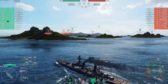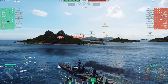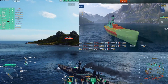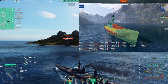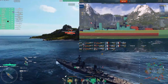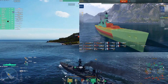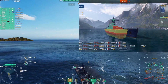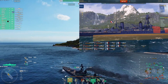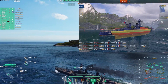For the armor and survivability, the ship has a 42,500 HP pool. The armor scheme will be shown on the top right. The ship has a 16mm bow and stern with a 30mm deck. It also has 25mm upper side armor and a slightly above waterline citadel that is very long, extending from the back of the ship all the way to the front gun.